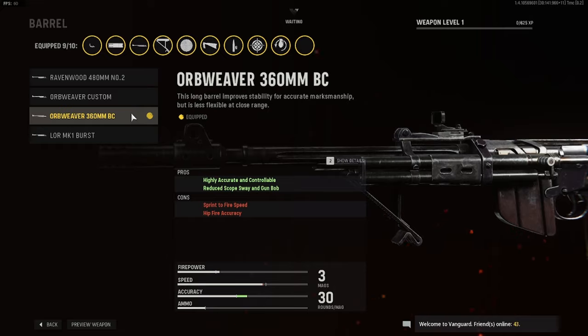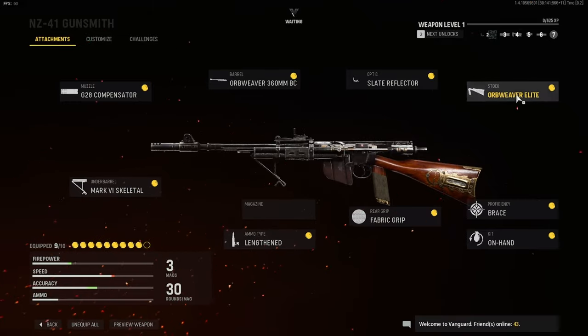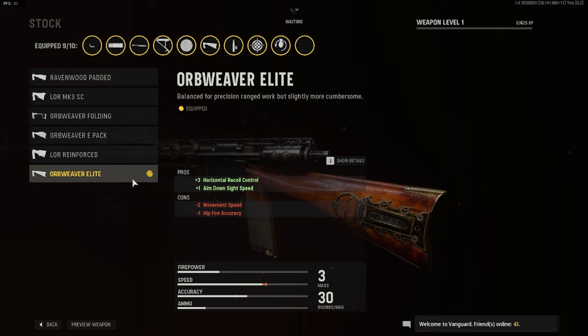It grants fire speed and hipfire accuracy but you don't really need it on this gun. For the optic I'm running the Slate Reflector — pretty self-explanatory, it's just really clean and nice to use. For the stock we have the Orb Weaver Elite, which helps with horizontal recoil control and aim down sight speed.